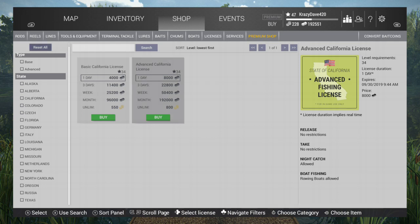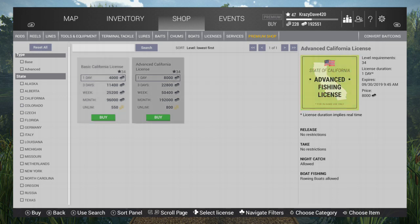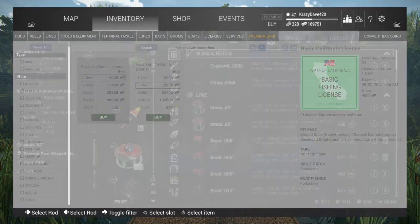Your advanced fishing license for one day is $8,000. For a three-day, it's $22,800. I'm going to get the three-day license because I'm going to be fishing here for a few days. It didn't work — let me go back and try that again. Three-day fishing license. There we go. Now I got my fishing license.